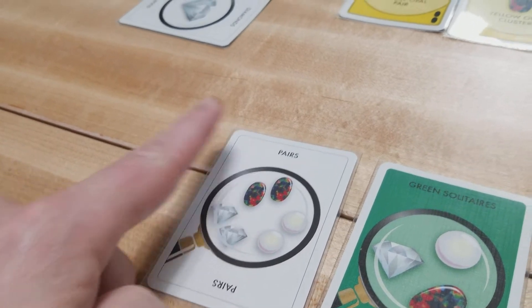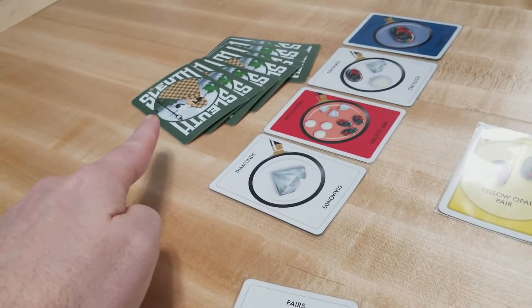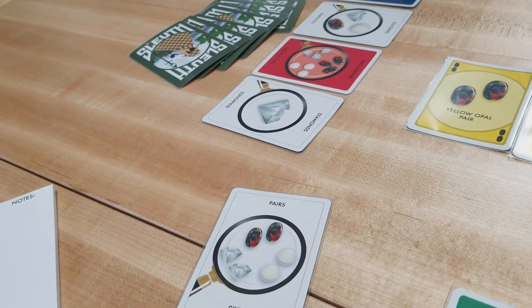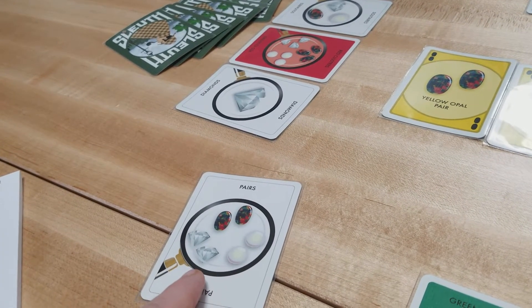Whenever you use a one-element search card, select another player and ask them: in your hand, how many different pairs do you have? That player has to announce to the table just the number that matches the search element.